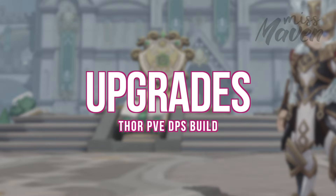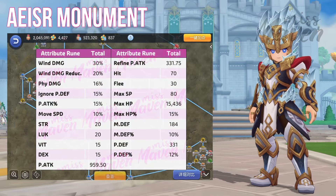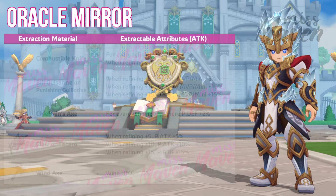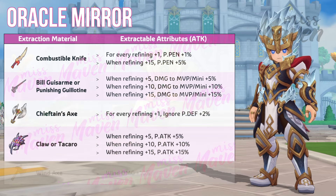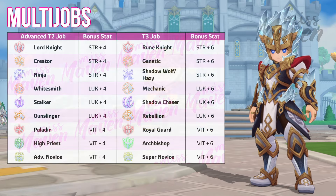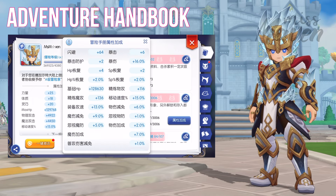Here are the other upgrades you can invest in to further boost your damage. For Acer Monument, activating all the nodes will grant 30% wind damage, 16% physical damage, 15% ignore physical death, and 52% physical attack. For guild buffs, maxing out your blessings and prayers will grant additional raw physical attack, physical pen, ignore physical death, and wind damage. For Oracle Mirror Extract, the options are Combustible Knife for physical pen, Glucosarm for damage to MVP, Chief Thane's Axe for ignore physical death, Claw for physical attack percent, or Wind Axe for wind damage. For Ancient Relics, you may equip the Lord of Vein or Era of Fire Seed for enhancing damage output, but personally I prefer using Horn of the Unyielding or Hillswing for improving survivability. For Multijob, you can unlock the following classes to get more Strength and Luck. And for Adventure Handbook, you can focus on collecting items and achievements that grant physical attack when unlocked or deposited.